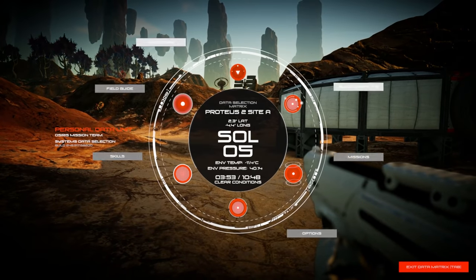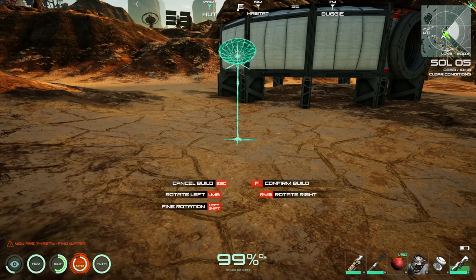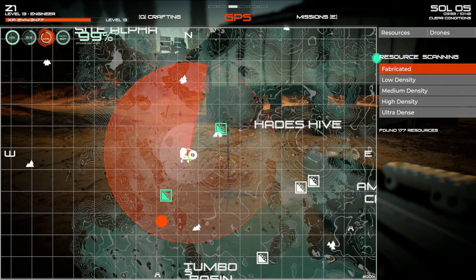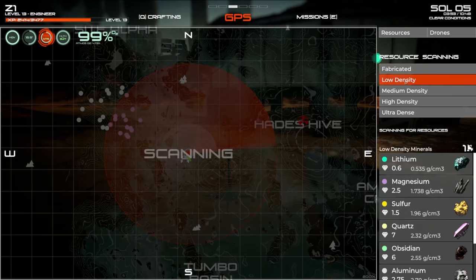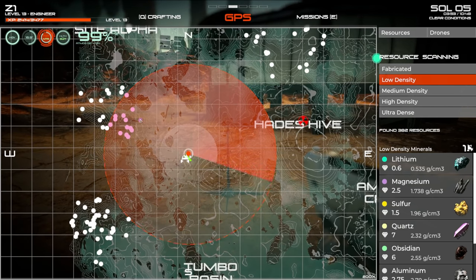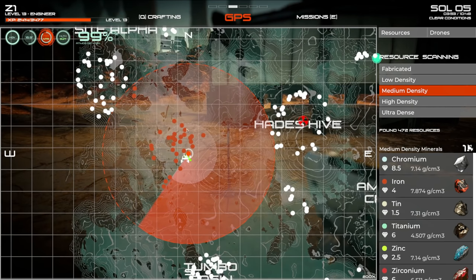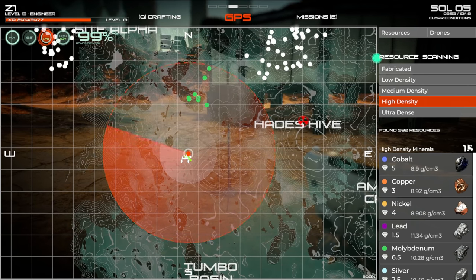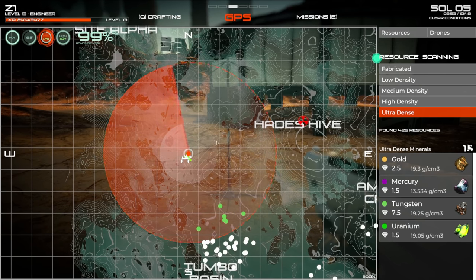Placing the small radar dish near the base. Checking what it shows on the map now — it automatically reveals nearby resources! Can see magnesium at medium density, iron at high density all around, and molybdenum at ultra-high density. That is really cool!